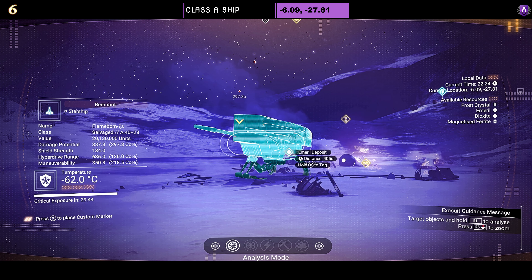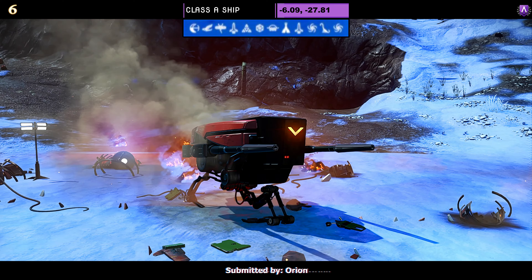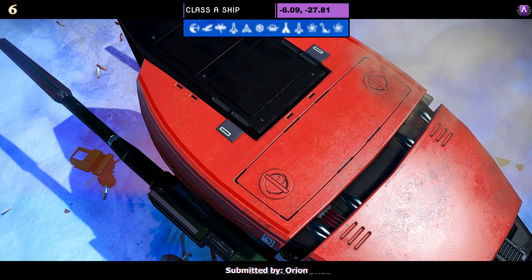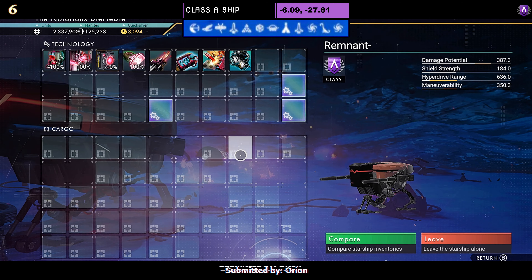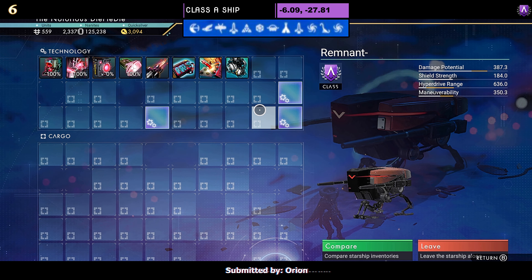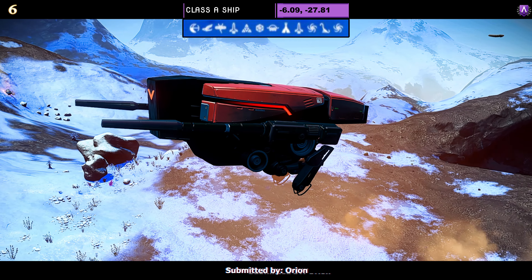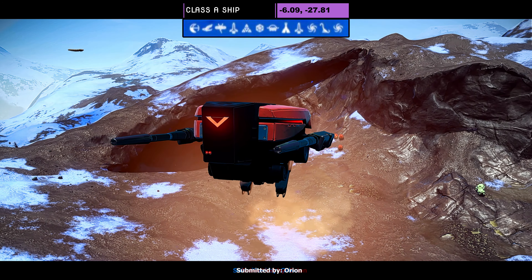Ship number six, a Class A submitted by Orion. This one is a very simple red ship — just a bug, not a lot to see here unless you like bugs. The supercharged slots as an A are two on the right and one in the middle; upgrade to see the fourth. In flight, all you're going to see change is the chicken feet rise. That is it.